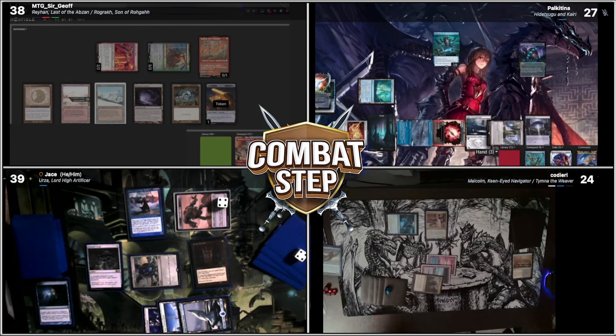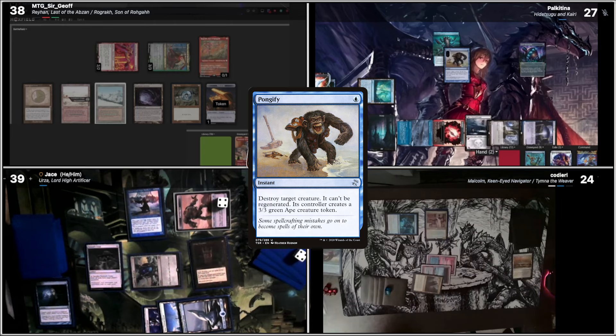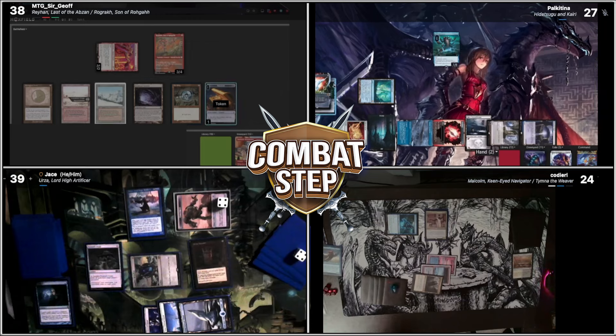Hull Breaker Horror. Yeah. Alrighty. Except for a blue — going to attempt to Pongify the Rayon. Hull Breaker Horror trigger, we're going to target my Chrome Mox. Pongify — that'll kill Rayon, but I'll put three counters on Grog Rack. So Hull Breaker Horror trigger, we're going to bounce my Chrome Mox.